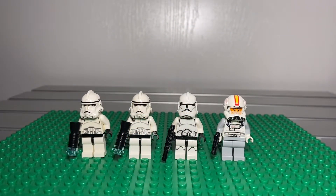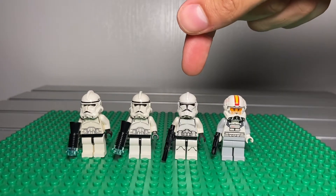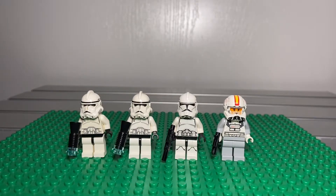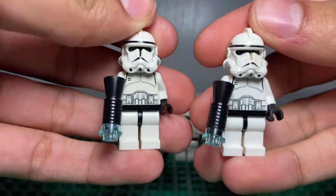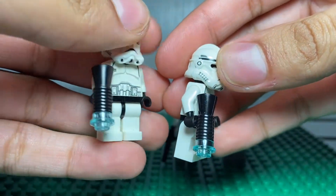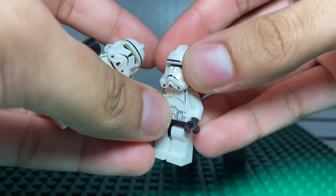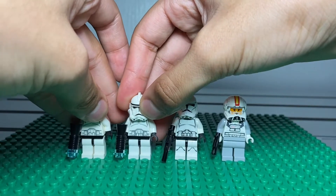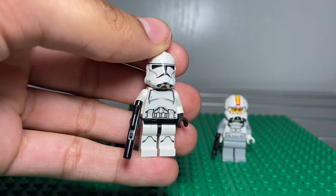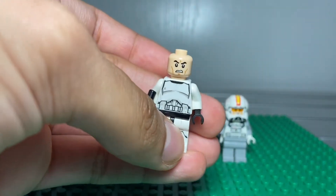Next we got phase two clone troopers from Episode 3. We got phase two clones from 2005, we got the updated version from 2014, the clone pilot, and this is from the 2015 ARC-170 micro fighter. First, we got two phase two clones — the original version — remove his helmet, no face, same thing. Here's an old-school blaster. I had this minifigure without the helmet, so I decided to buy it and complete it. Next, the updated version from 2014 — you only get this from the Clone Turbo Tank in one set. I kind of felt disappointed — they should have come with more sets.